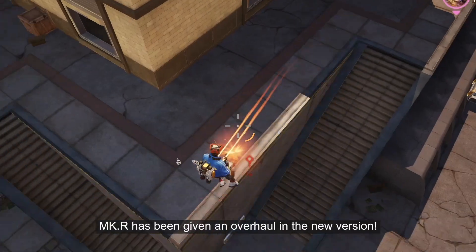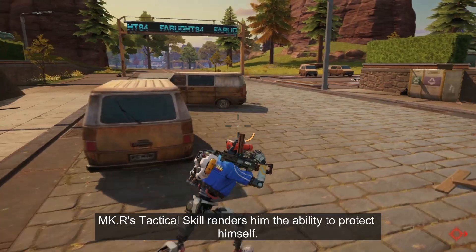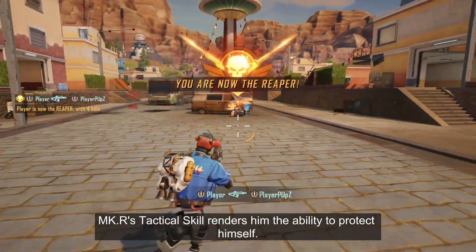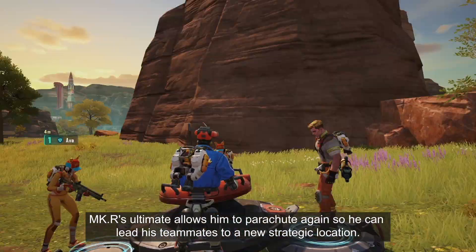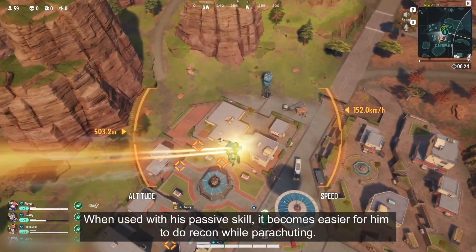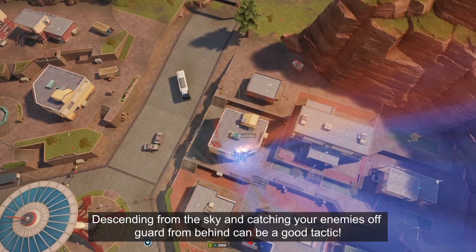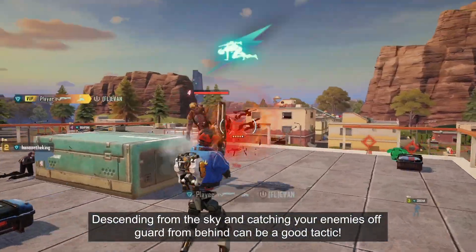MKR has been given an overhaul in the new version. MKR's tactical skill renders him the ability to protect himself. MKR's ultimate allows him to parachute again, so he can lead his teammates to a new strategic location. When used with his passive skill, it becomes easier for him to do recon while parachuting. Descending from the sky and catching your enemies off guard from behind can be a good tactic.